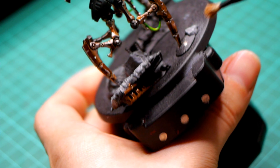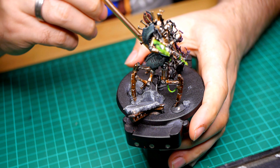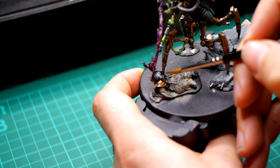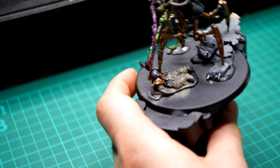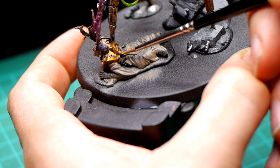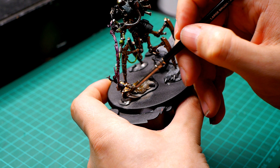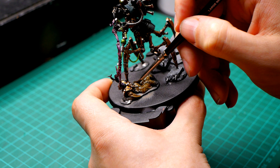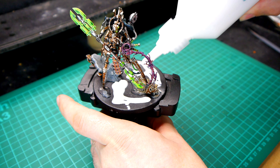That doesn't stop you from adding in some extra detail. Szeras has already got some extra stuff on his base as part of the model — it comes with the kit, so there's nothing extra to add here. But if your model doesn't come with a sculpted base, or if you just don't like the look of it and decide not to use it, you can always add your own details. This can be as simple as adding a bit of cork or slate and having your character stand on top of it — literally elevating them and helping them to stand out. You can get more creative than that by adding in some extra ground features, and if you've got a bigger base, this is even better.